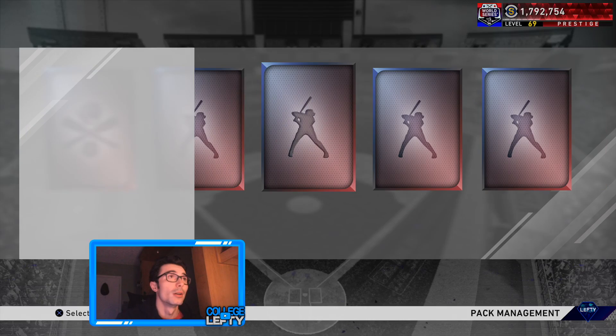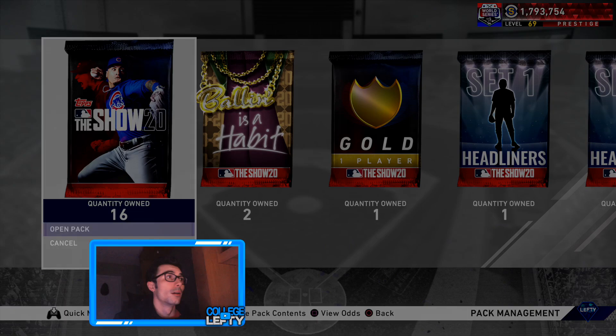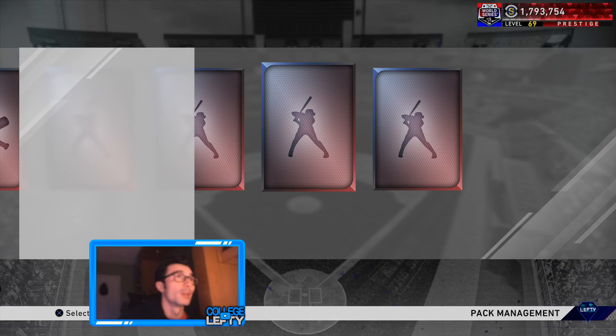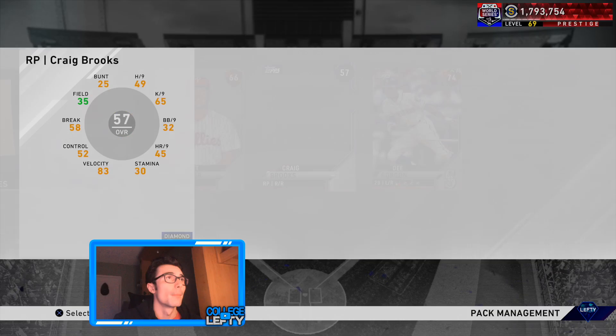Yu Darvish, Mariano Rivera, and Eric Gagne were the pitchers I relied on. I also tried out Tyler Anderson — the 93 overall lefty from the Tigers — who pitched really well, striking out nine guys. Let me know how far along you guys are on the Babe Ruth program. Still flipping through these packs looking for a blue diamond card, but no luck so far.